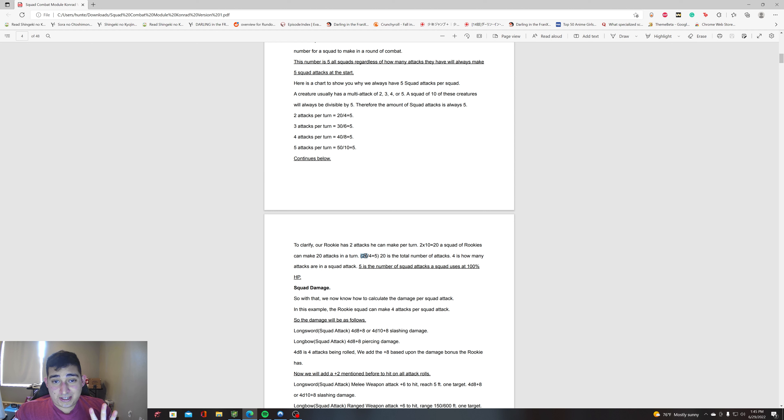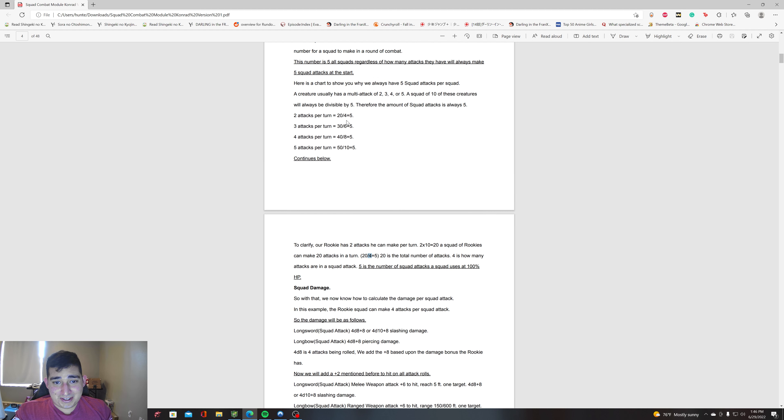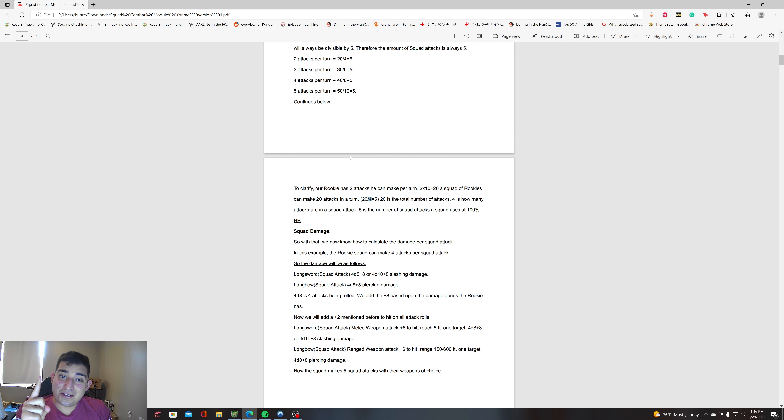The number 20 is how many total attacks all these NPCs have combined. That number divided by four, six, eight, or ten is how many attacks are in one squad attack, and you now have five squad attacks. For example, 50 total attacks from all NPCs combined means 10 attacks in one squad attack, giving you five squad attacks equaling 50. Just remember: 20 divided by four equals five. Always five squad attacks.